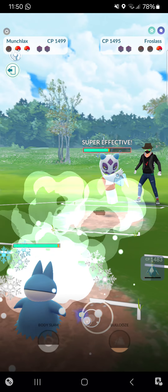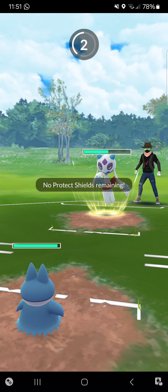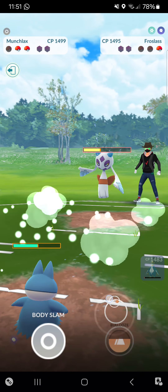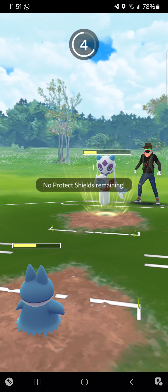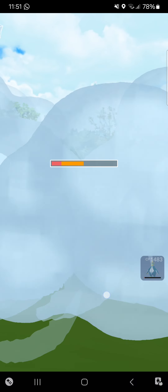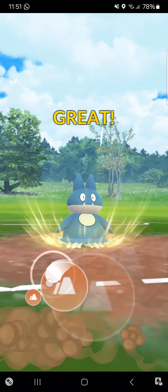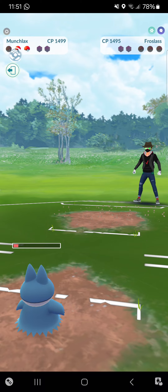Going into my Munchlax. Opponent doesn't have Triple Axel, so he cannot use Avalanche to hit me. That means I will win because look at that Lick damage! Opponent goes for another Avalanche — does almost nothing. Going for Bulldoze and that secures the KO. That means I can win this match and Munchlax just did it!